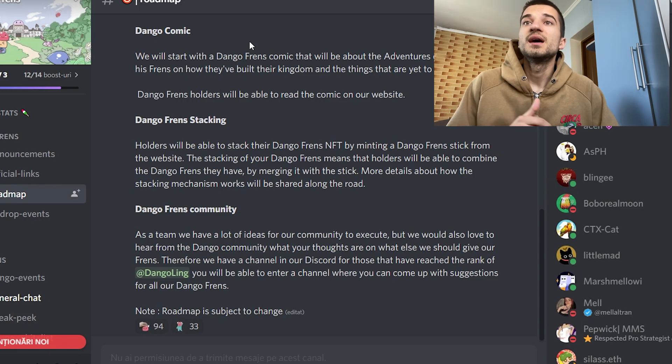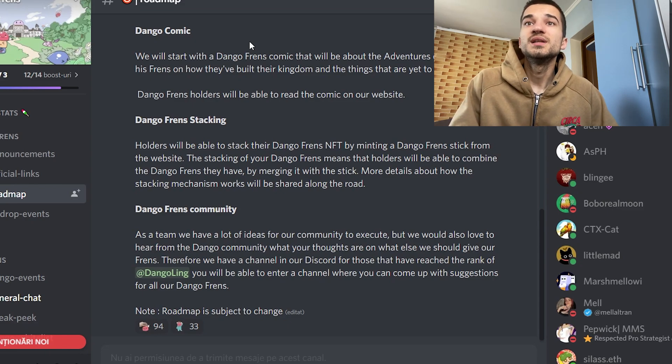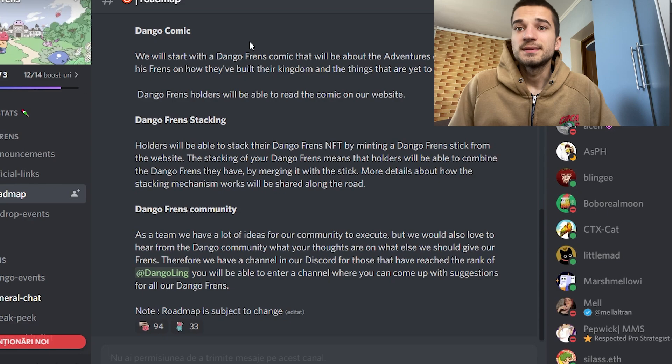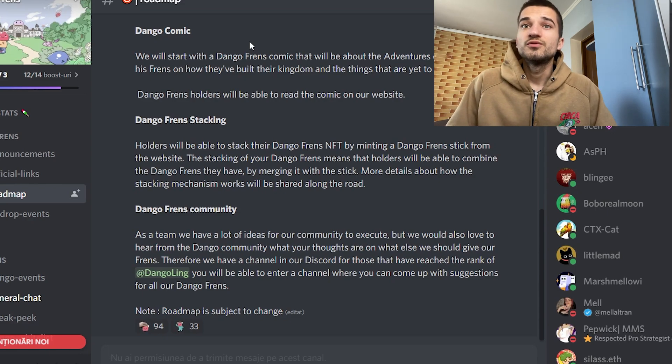Under the third section we have the Dango comic. They will start with the Dango Friends comic, which will be about the adventure of Dangos and their friends and how they will build their kingdom. Dango Friends holders will be able to read the comic on their website — the link is in the description.